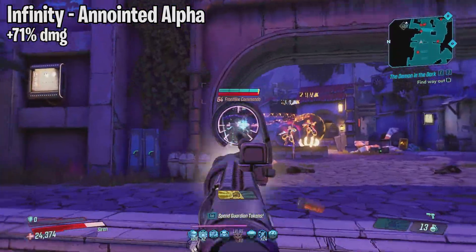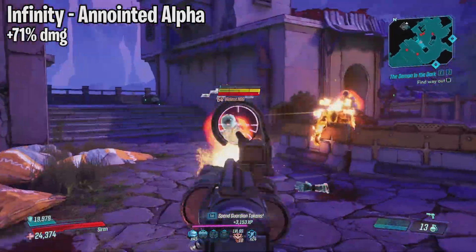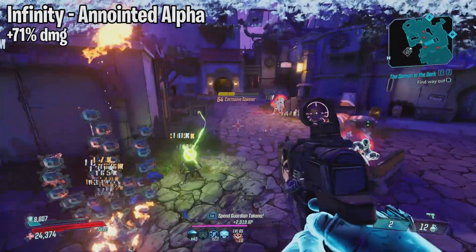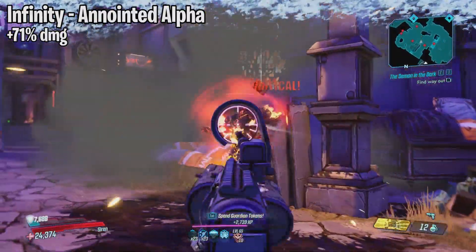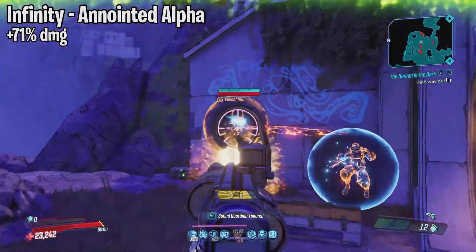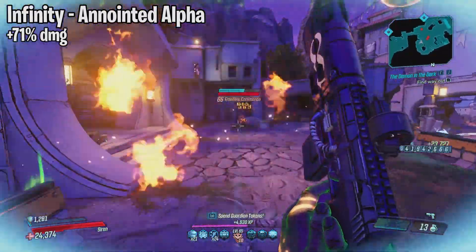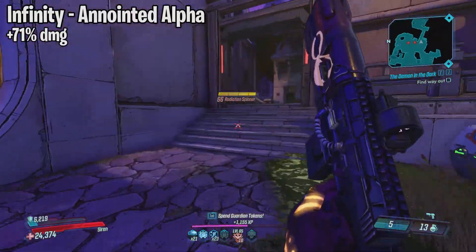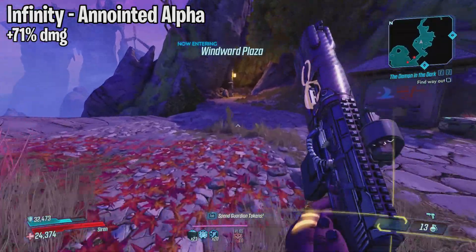Next we have the Infinity, which drops from the Anointed Alpha over at the Anvil on Eden 6. This is a Vladof pistol that basically has infinite ammo. It has always underperformed, but with this hotfix it received a 71% increase in damage and I actually had a lot of fun using it. It's decent for Mayhem 10 easy content and normal story runs, but if you're trying to run DLC content or any endgame content it will definitely struggle.